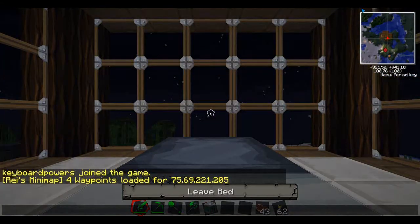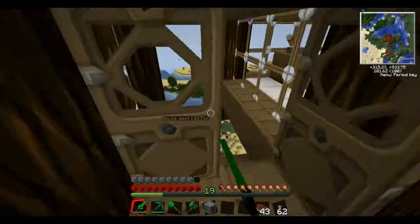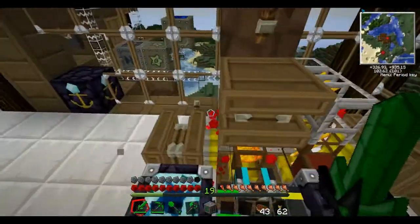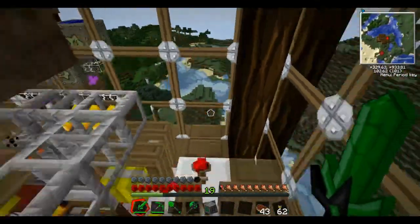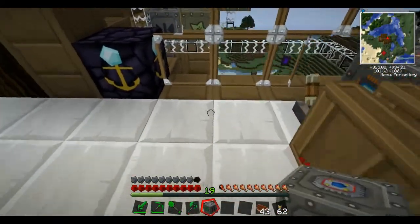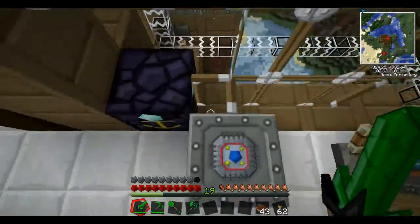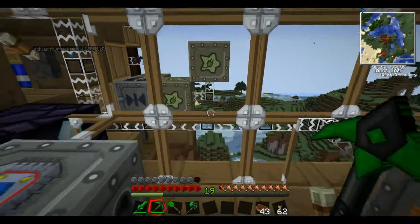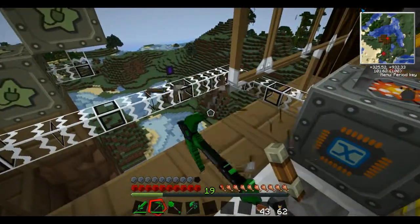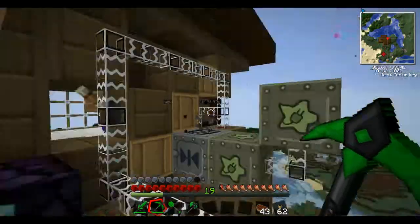I'm gonna go to sleep. I need the mass fabricator — thinking of where to put this right now. I'm not entirely sure, because I need scrap to come in the bottom too. I think I'll just put it right there — might as well. This is like the sort of machine area. Better just break all these. Gotta get rid of these.